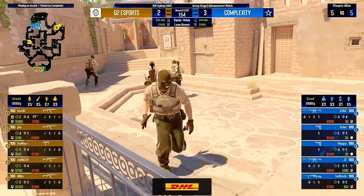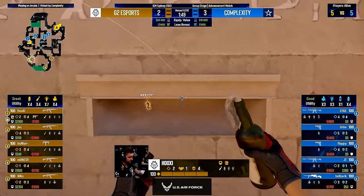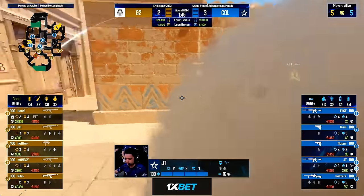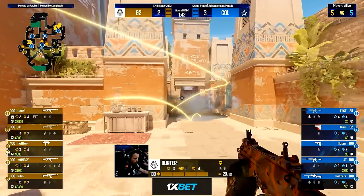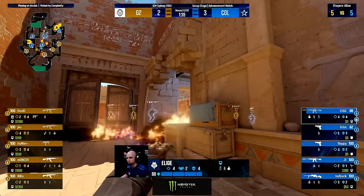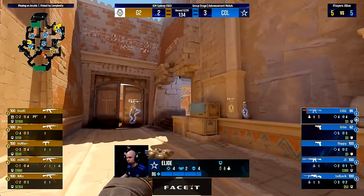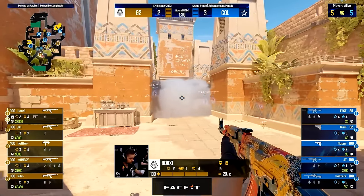In the 2A, 2 mid, and 1B default, there is much pressure on the solo B player of G2. In this round we saw how Complexity understood this, as well as G2 using a lot of utility early to sell a fake. It was a lack of the anchors staying from Complexity that made them over-rotate and lose the round. The goal for G2 in this default was to get water and mid control — something they failed at, until they managed to get the CT player over-rotating.